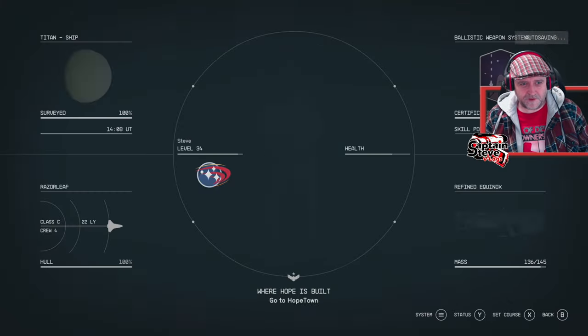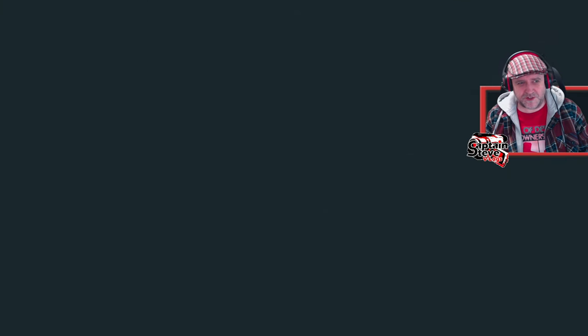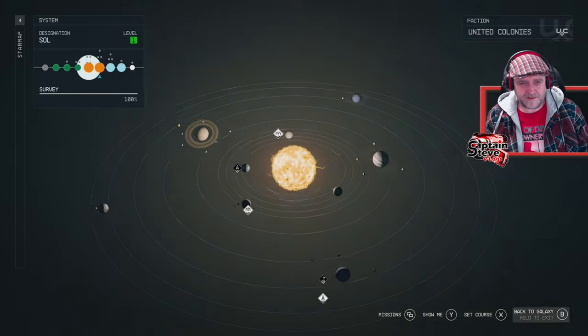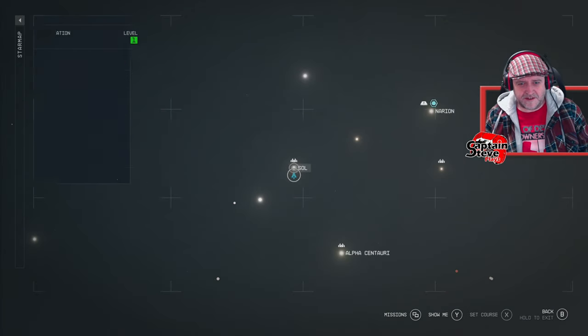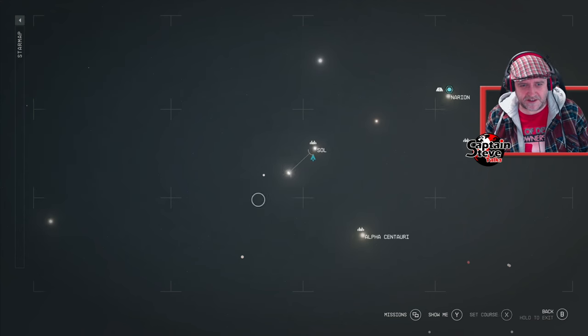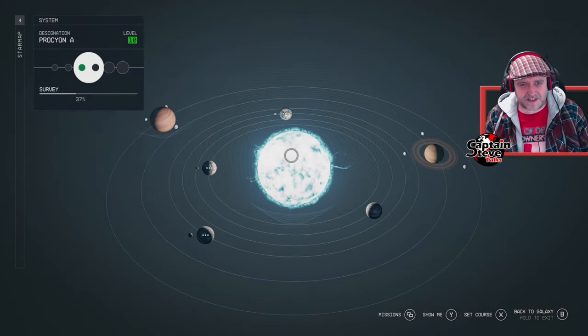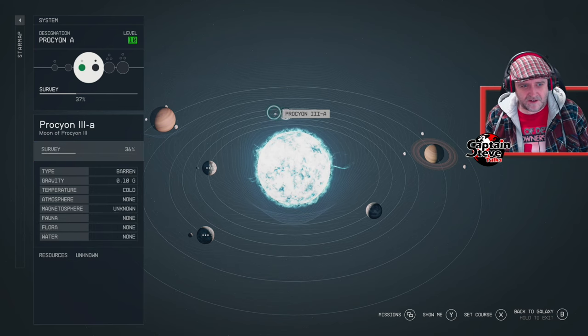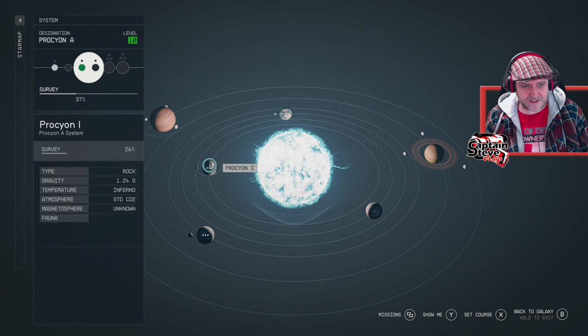Anyway, where was I with surveying? I kind of almost want to do a mission. Let's come out of there. I was scanning a system that I haven't quite finished yet. Here it is - it's Procyon A. That's where I was. And I've only scanned one planet here. So I'm going to carry on scanning all the planets inside of this system.